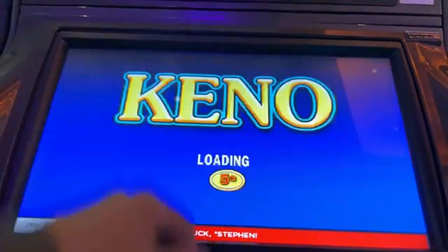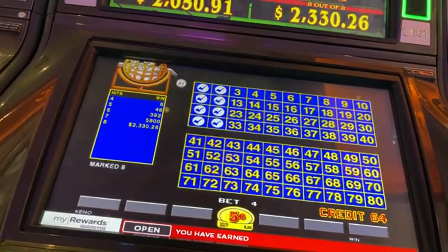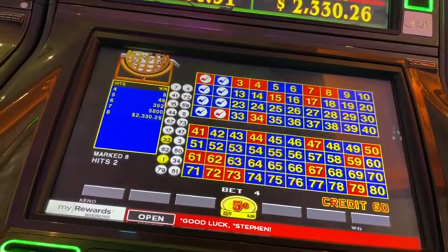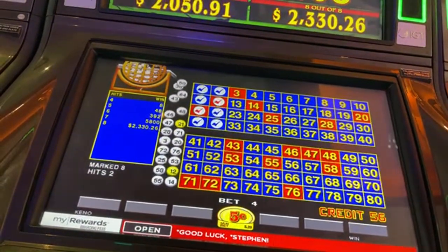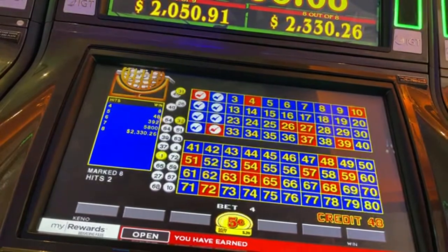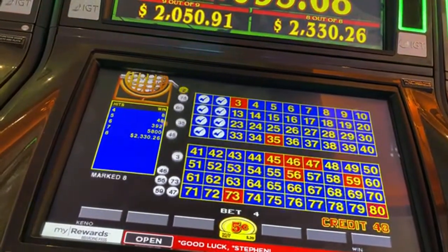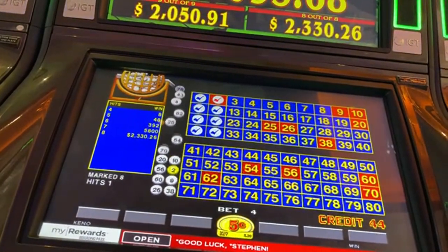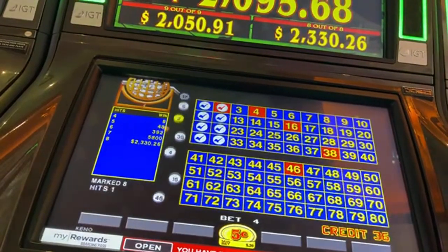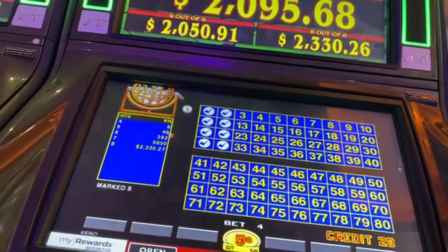Back to the single card progressive. Here we go. Let's get lucky here. 7 of 8, $5,800. Four more? No. This is why the progressive grows.